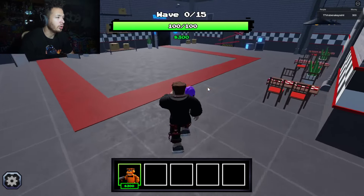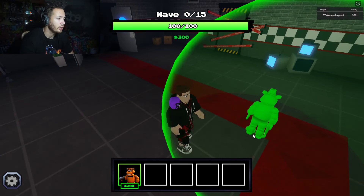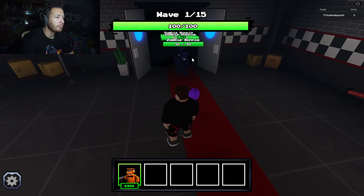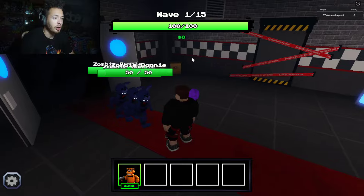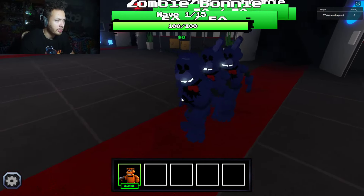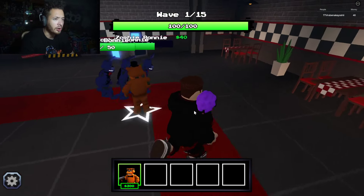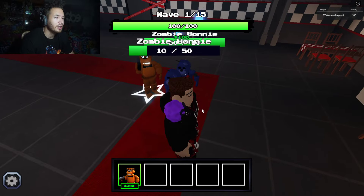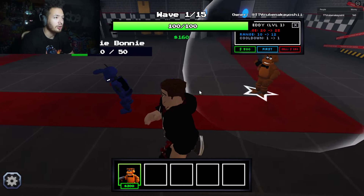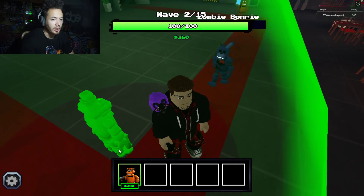Alright, we're here. The entrance is right here — I'm gonna place Freddie right here. But wait, I have no money. It looks like we've got some zombie Bonnies — oh my, let's go ahead and look at these guys. They have a little bit of cracks on them. Freddie right here is going to shoot these guys down — that's actually pretty funny. Is he going to be able to take this guy? Looks like he is.